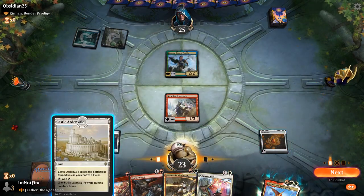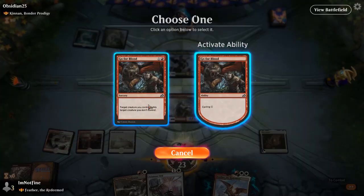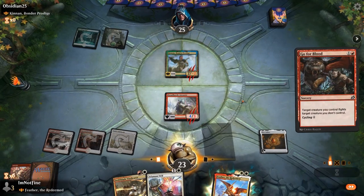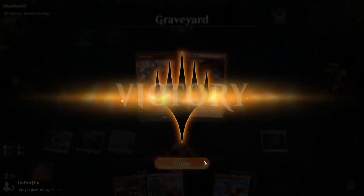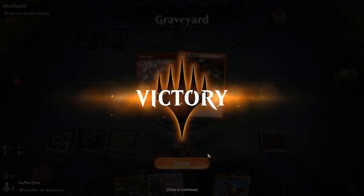So we're going to Infuriate the Arcanist, Go for the Blood, kill the Kinnan. And they surrendered, because we can remove their cards over and over again. We wouldn't have grabbed anything from the graveyard — we would have Feathered and then fought Feather onto something, get the fight back into hand, and then buff something up on the next attack to just annihilate them.